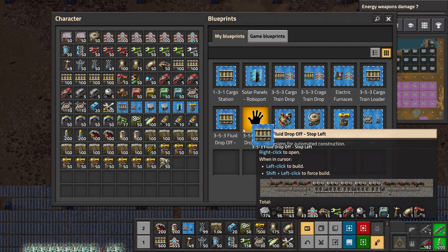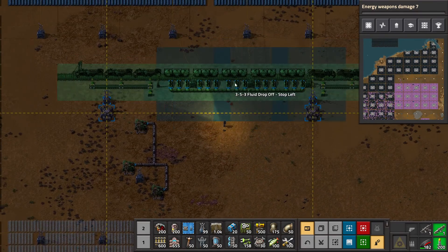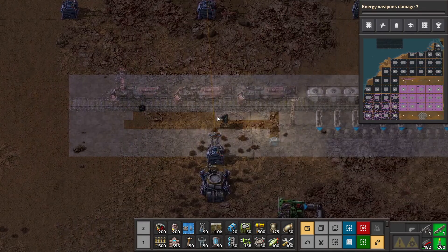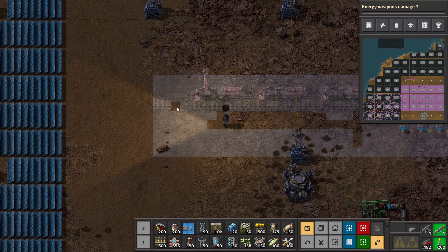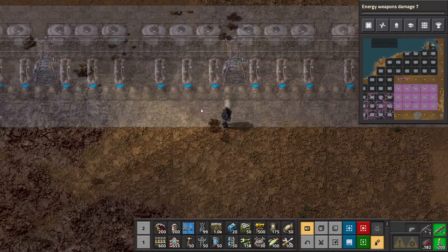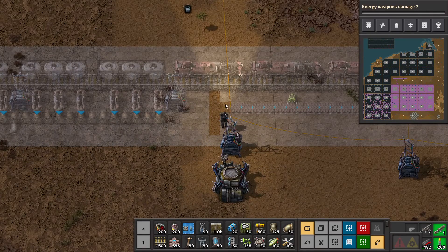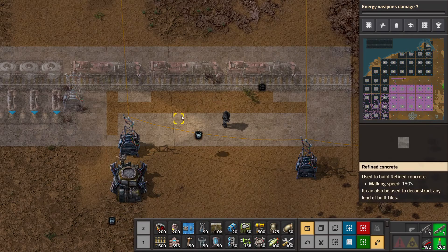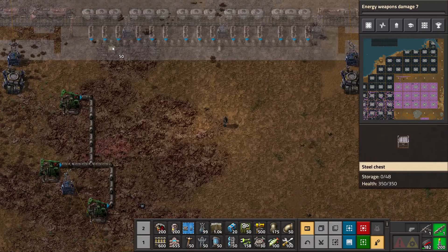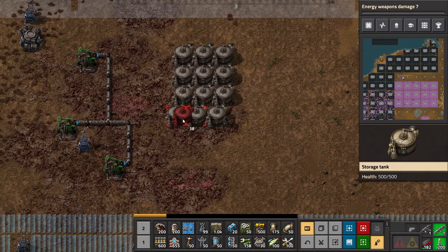We don't need that. Why is there coal in there — what the hell? We can reverse that. While we're waiting, we can create a bit of a buffer — probably more than we'll ever need.